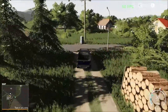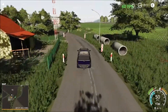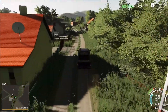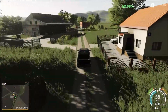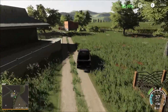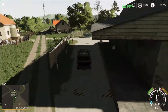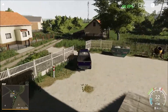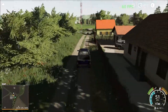Just down the road we have the milk sales point. You turn in here and that's the milk sales point. Then we have another farmyard here in the center of the map.